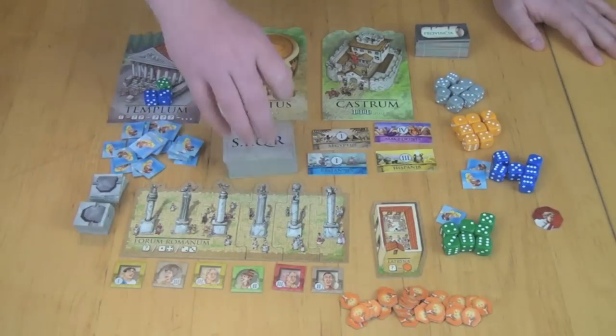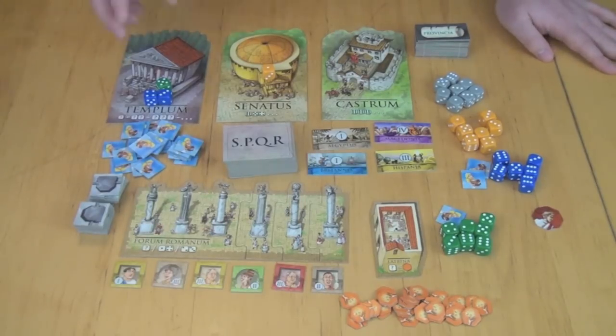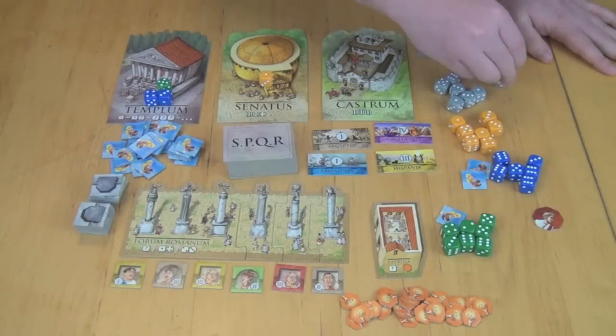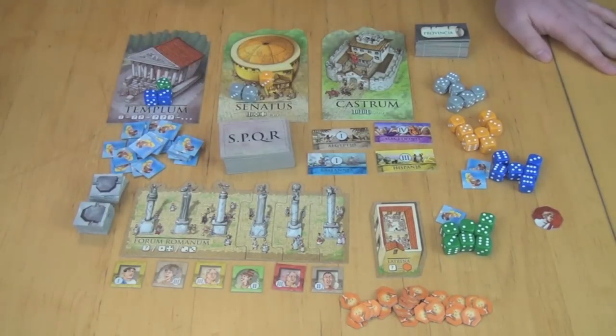The Senatus requires you to play a run. A run can be one die. The next player to place there can play any run they want, so long as it doesn't exactly match the previous run — so they can't just play a one, but they could play a one and a two, for example. Players don't get anything immediately; we'll resolve this building later.